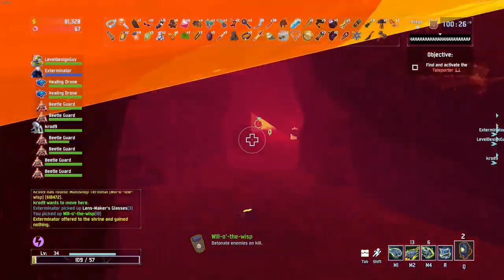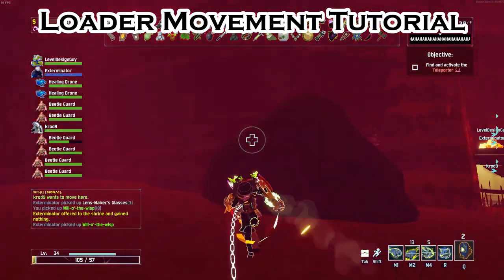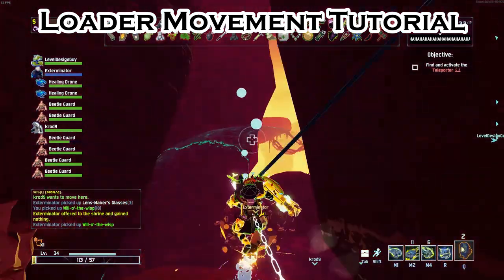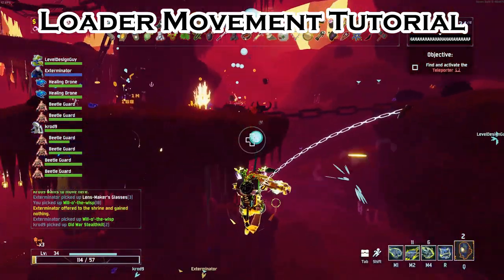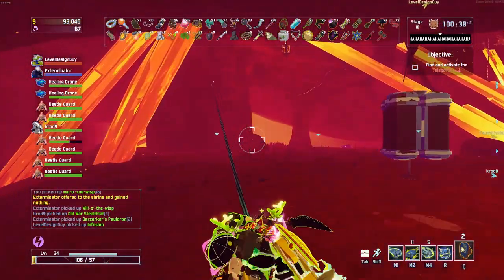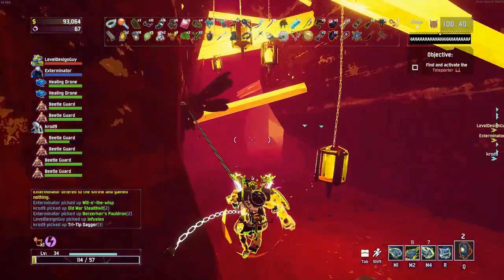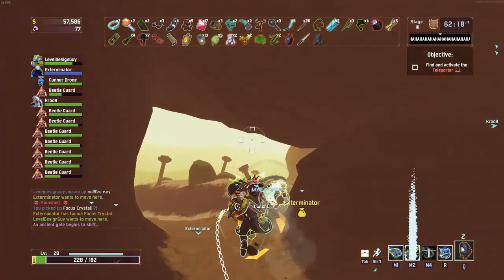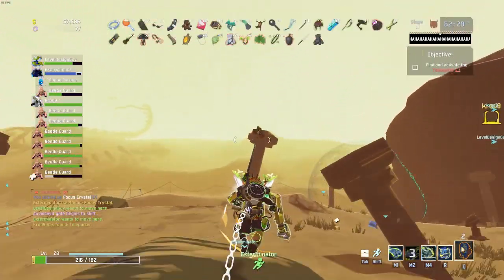Hey guys, welcome to my Risk of Rain 2 loader movement tutorial. I'm making this video because I've seen a lot of loader tutorials out there and none of them really touch on movement too much, but there's actually a lot of different things that you can do. So I'm hoping to cover all of the different concepts and how to use them. Also I'm going to be leaving timestamps in the description below for the locations of each of the different concepts. So without further ado, let's get into it.